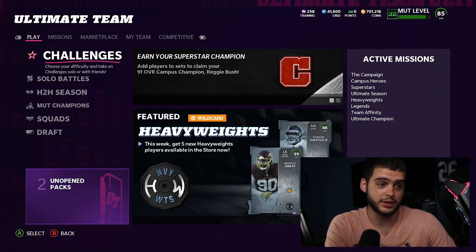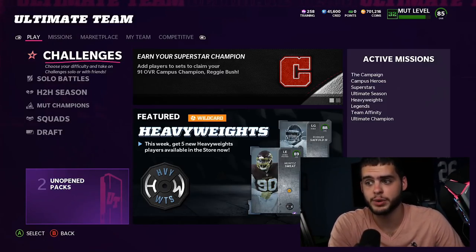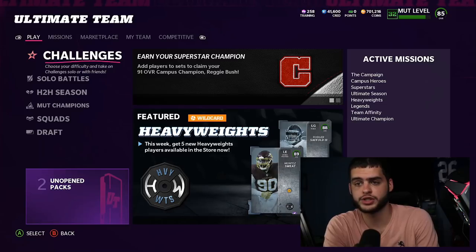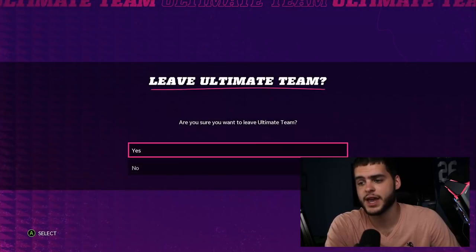First things first, we have a few cards to cover: Lamar Jackson, Kyler Murray, Calais Campbell, and Joe Hayden. The Lamar and Kyler are really good budget speed quarterbacks, and Joe Hayden is pretty decent. I'll show you all the stats as we go through.